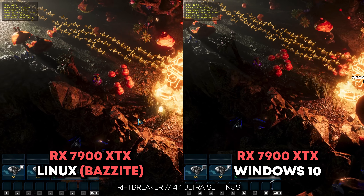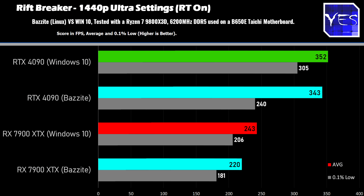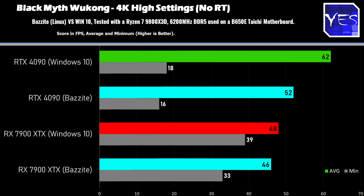Someone pulled a Uno reverse card on me when I was benchmarking — surprisingly, the Nvidia card did better in Riftbreaker. At 1440p the trend continued, with numbers a little bit worse on the Nvidia side. A weird result in Riftbreaker, but regardless, it was now working absolutely fine, as opposed to when I tried to boot it on the SteamOS version where it had some problems.